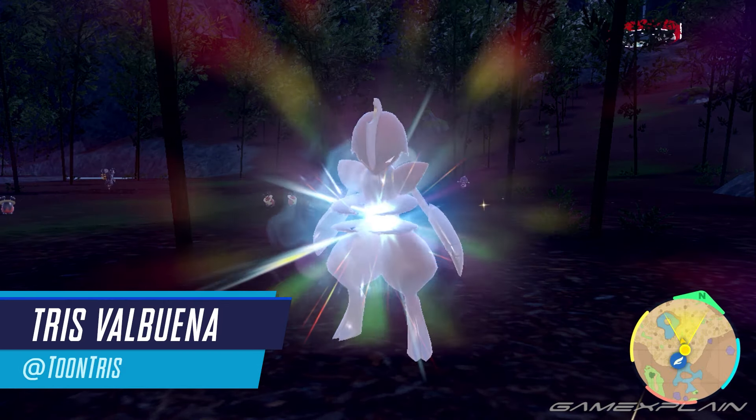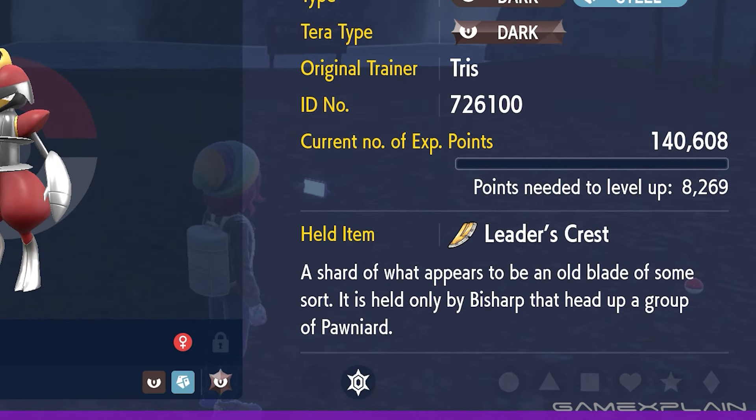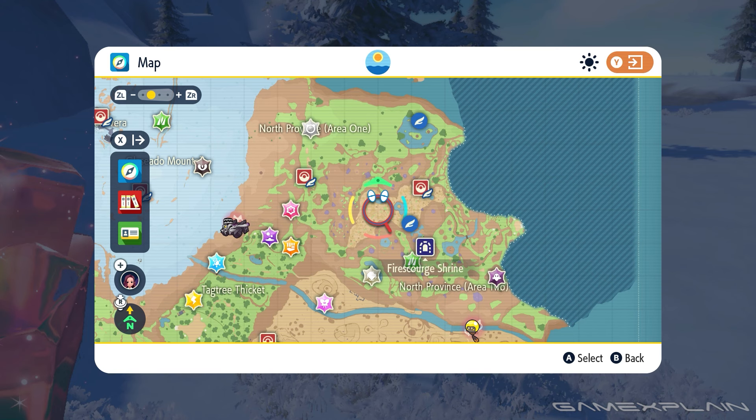One Pokemon in Scarlet and Violet is a bit of a hassle to evolve: Bisharp. You'll need to find Bisharps that hold a Leader's Crest. These are found spawned in a group of Pawniards in the Bamboo Forest here in the Northeast.